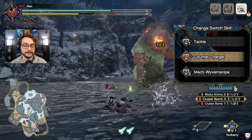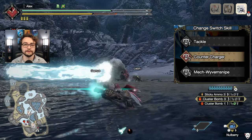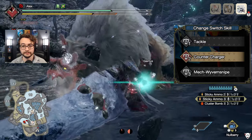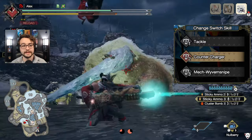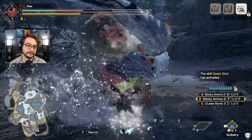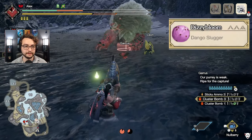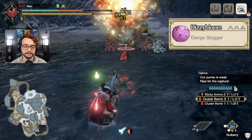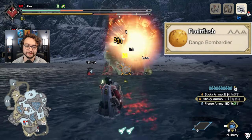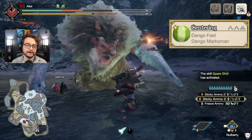For switch skills, I like tackle — I think counter-charger is great. I don't like counter-shot personally. I like being able to counter with a quick animation so I'm ready to dodge or attack, and it shortens the charging time, which is great with sticky ammo for maximum damage. For the dangos, eat the Dizzy Bloom for increased stun, the Dango Bombardier for a sticky ammo damage boost, and I like Dango Marksman for the power of shots.